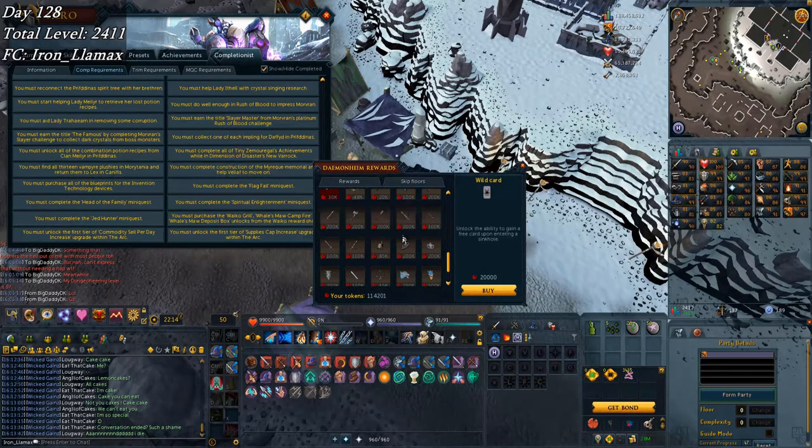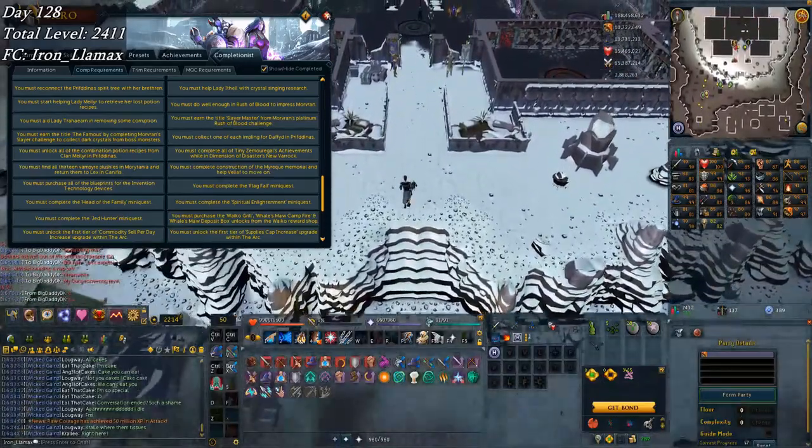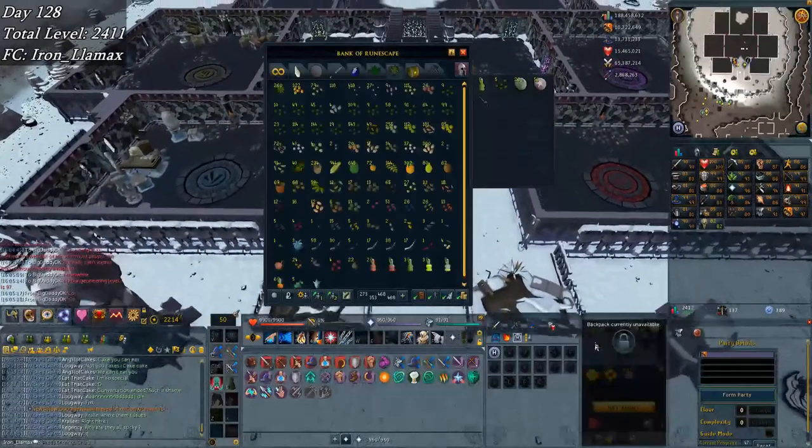Something I plan on doing pretty soon is training my attack level using a darklight to kill water fiends - I'm going to get a lot of charms there to get my summoning probably to 96, maybe even to 99. What I've been using is the offhand enhanced Excalibur, and there's a bit of an upgrade I can get between the rapier or the longsword. Going to go with the rapier and just pick that up so I have a little better DPS, at least until maybe I get a tier 90 or something.